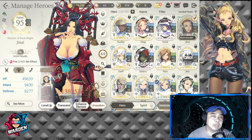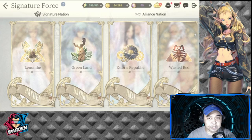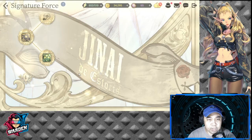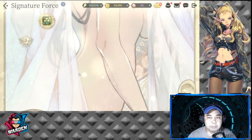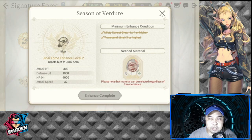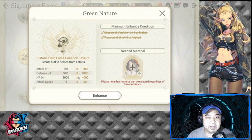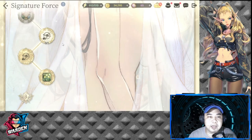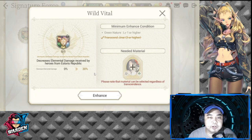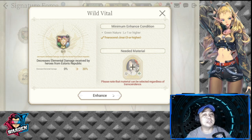Another thing to consider for Janai is your Signature Force, because there are a lot of buffs there. For my Storage Republic, I'm currently at 3-2. This gives additional attack, defense, HP, attack speed, and decreases elemental damage received by Storage Republic heroes by 30 percent.